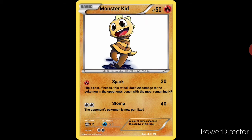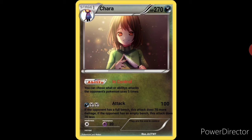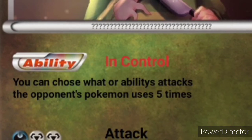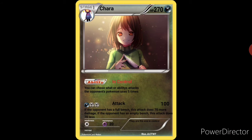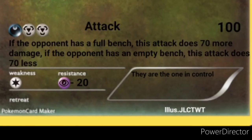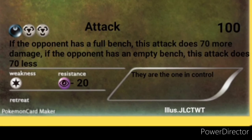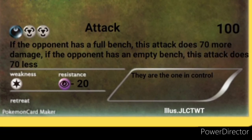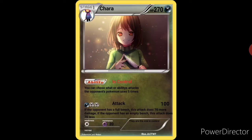Let's go ahead and move on to the next card. For the fifth and final card, we have Kara — it's a bit of a debate on how to pronounce it, but I pronounce it Kara because I'm pretty sure that's the correct pronunciation. Anyway, she has 270 HP, dark type, stage 1 evolves from Frisk. The ability In Control: you may choose what attacks or abilities the opponent's Pokemon uses for 5 turns — you may choose their attack 5 times. And then the actual attack is called, wouldn't you know it, Attack! 100 damage, 1 dark energy, 2 steel energy. If the opponent has a full bench, this attack does 70 more damage. If the opponent has an empty bench, this attack does 70 less damage. And I think that will do it for our Undertale character Pokemon cards.